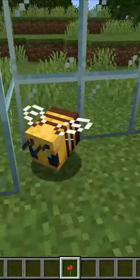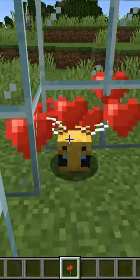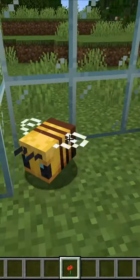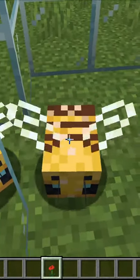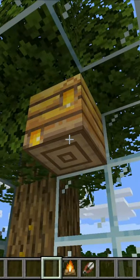When it's time to breed your bees, make sure you have flowers in hand and make sure that you right click, not left click, because if you left click, you're going to hurt your bees and then they're going to sting you. If they sting you, they will die.